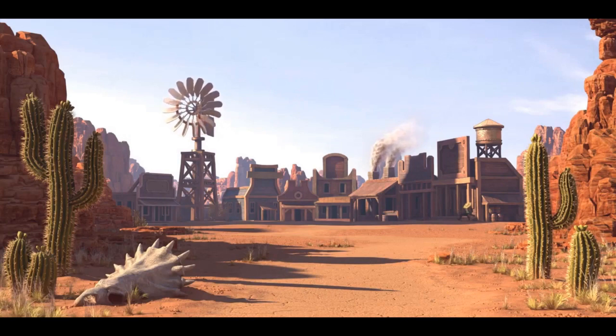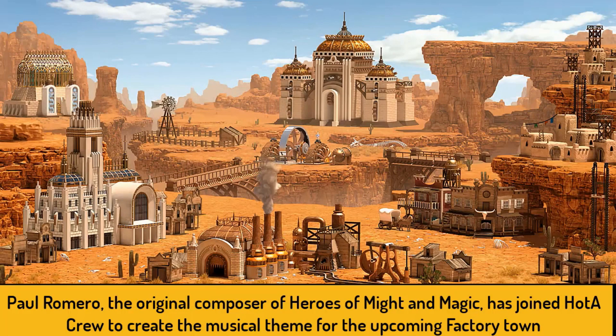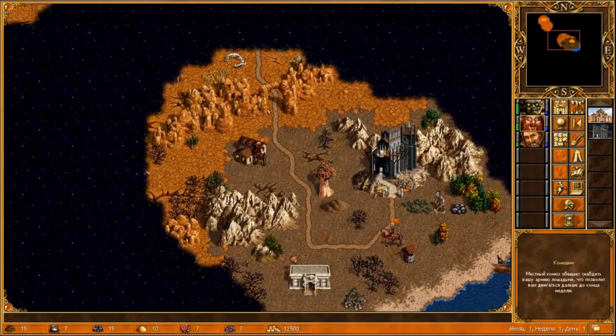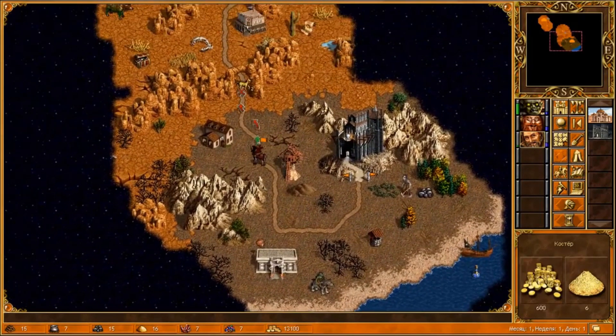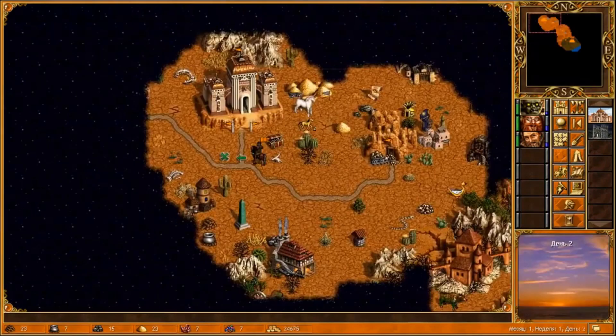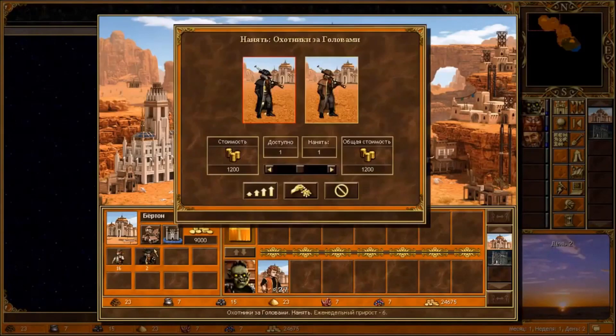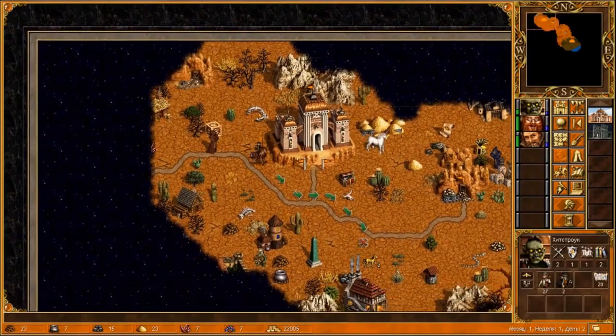It would be remiss not to talk about the highly anticipated version 1.7 of this mod. The Factory faction — the 11th addition to Horn of the Abyss — will make its debut in version 1.7, with Wasteland as its native terrain. The Factory combines nature and technology in captivating ways, with unique creatures and upgrades that will revolutionize your strategic approach. Development has been substantial, with 5 of the 8 campaigns completed as of their last update in May 2023, and the final map promises a sprawling adventure with underground sections and new features.